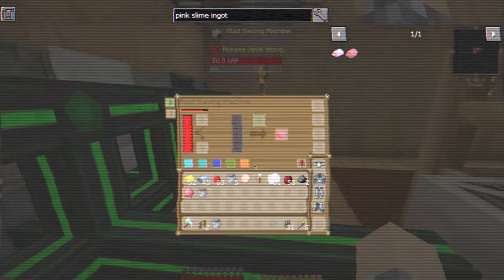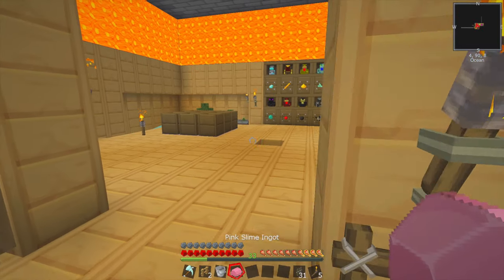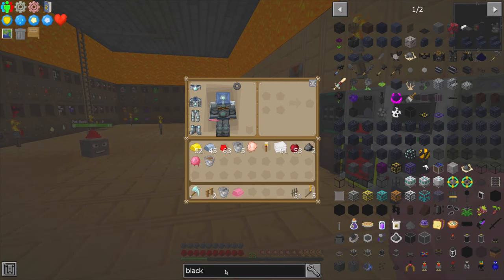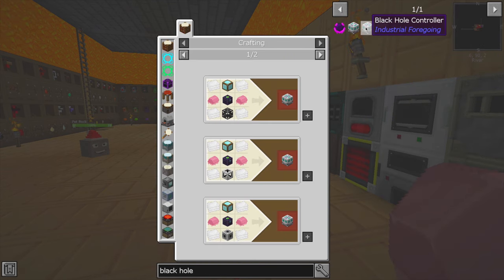Maybe it needs more pink slime. Yay! That was the ticket. So I right-clicked another bucket in there, and it looks like 2,000 millibuckets is indeed the amount you need for the pink slime ingot. And we needed how many of those to create... y'all remember what we were doing, right? The black hole storage control unit — it seems like so long ago. We need two of these.